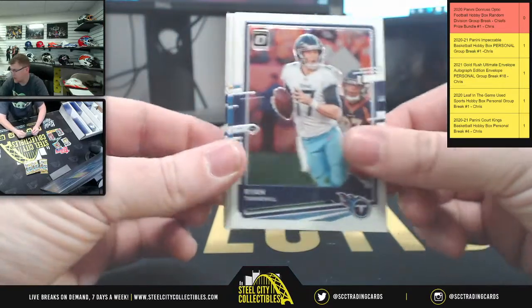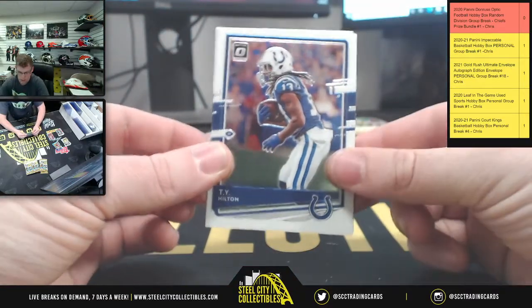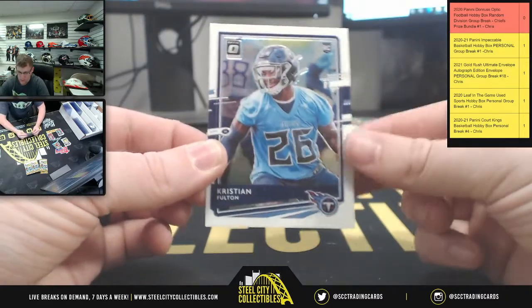Next pack: Ryan Tannehill, Austin Ekeler, T.Y., and Christian Fulton.